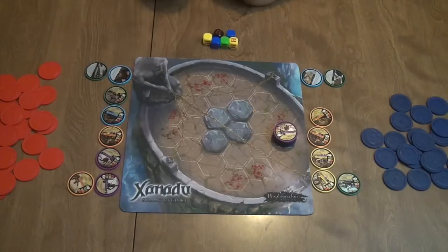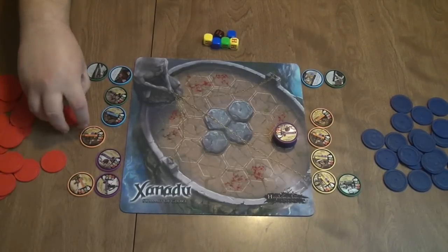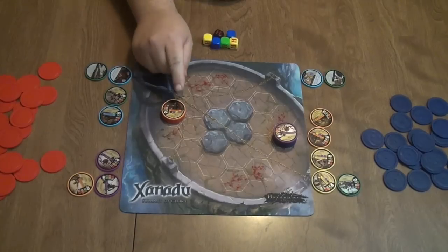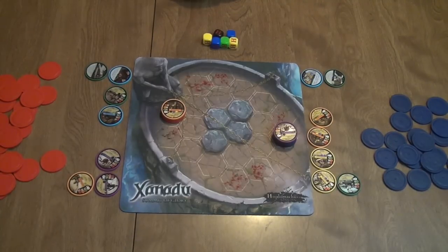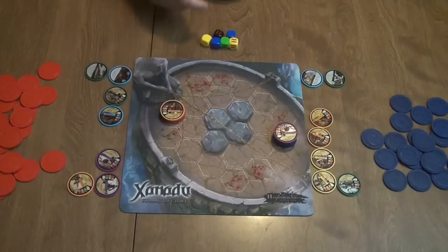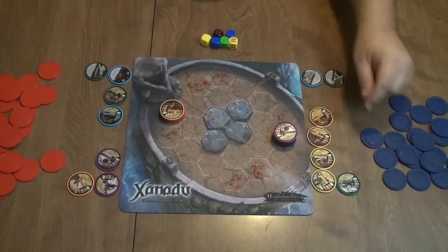The cool thing about the Defender is that he can intercept attacks levied against friendly adjacent units — a great protective ability. Now it goes to the red team. They deploy the Attacker, who has three health. The Attacker rolls three dice — one black, one blue, and one yellow — for his basic attack. He also has the Whirlwind ability: he rolls a black and a yellow die for every adjacent enemy, and hits apply to all adjacent enemies. A nasty little fellow.